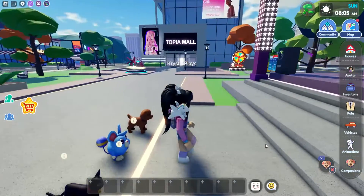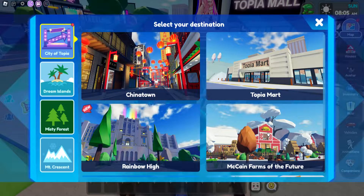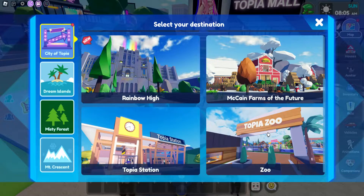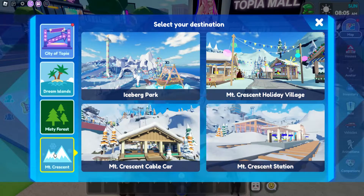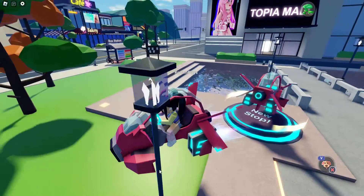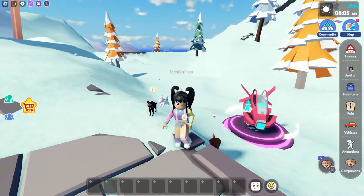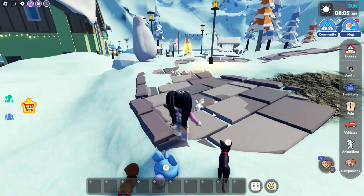So we're going to swing over here and go over so that we can actually teleport. We're going to scroll down and go over into Mount Crescent, and then we're actually going to be going to the Crescent Station. We kind of spawned underneath, but it's fine.